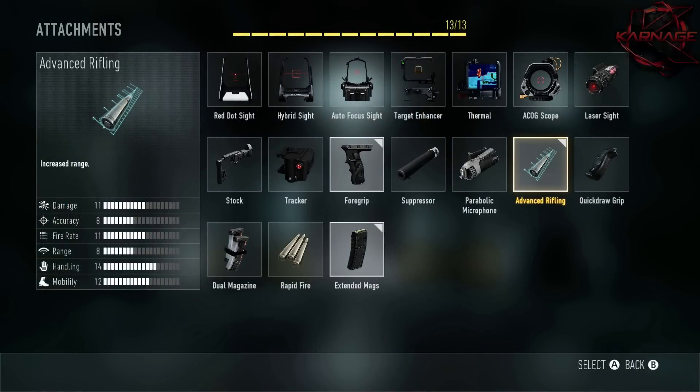Next up we've got Advanced Rifling. This is another huge attachment because I think the SMGs in the game don't have near enough range, especially with how quickly people move around with the exo movements. One minute you can be in a gunfight and the next second your enemy is way over on a rooftop somewhere — if you don't have that range it can really hurt you. And then next up we've got Extended Mags, which has been a standard perk for me for a long time. This will help you pull off those double and triple kills a lot easier.